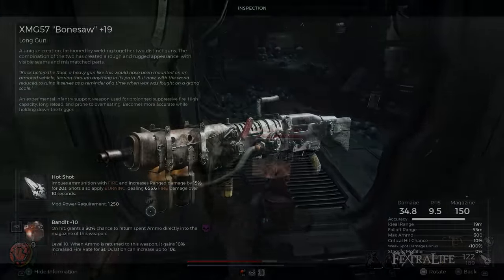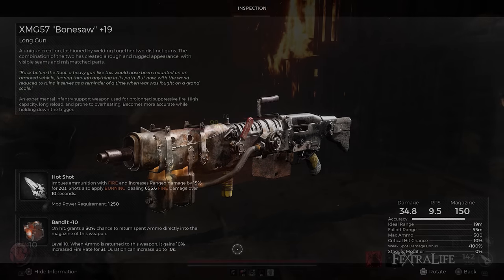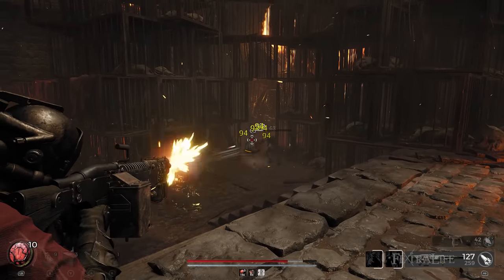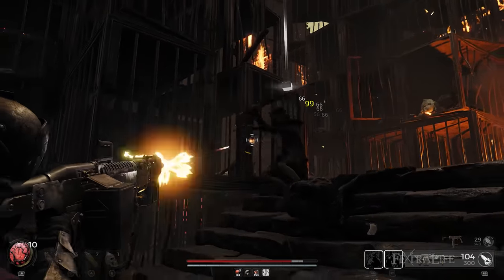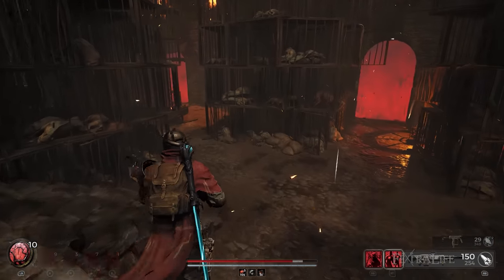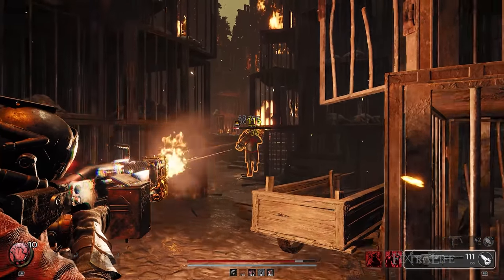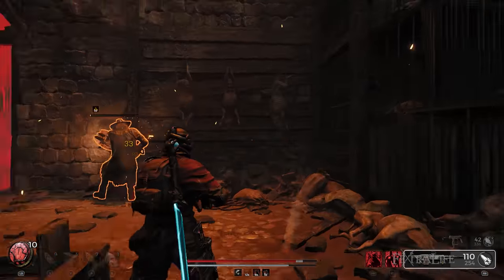Mutators on the other hand are hard to come by and this part of the build will vary from player to player. As you progress further in the game you'll gain access to more mutators and the resources to upgrade them fully. However, if you do have the Bandit mutator, this is a good choice for this build. At level 10 there is a 30% chance of replenishing the expended ammo directly into the player's weapon magazine. Once ammo is restored in this manner, the weapon's fire rate receives a 10% boost for a duration of 3 seconds, with the potential to extend up to 10 seconds. This mutator not only recycles ammo but further increases this build's fire rate. Getting it may be a rigorous process however, and players can obtain it by exploring Yeisha through the Forgotten Field zone.